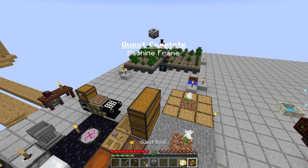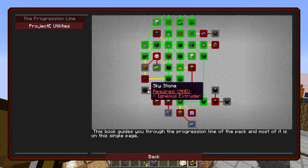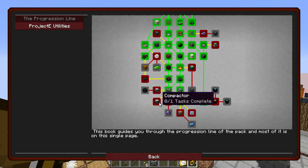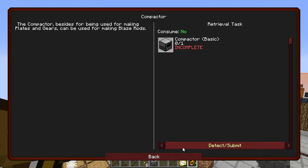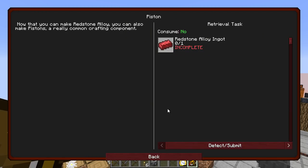That is an insane recipe — the weirdest recipe I think I've ever seen for a Machine Frame. Now look at this: Skystone requires the Ignis Extruder, Fluix — wow, look at this — Compactor, Energetic... yes, all of these things. So I probably need at least three Machine Frames. It's always hard to know with this mod pack where things are going.